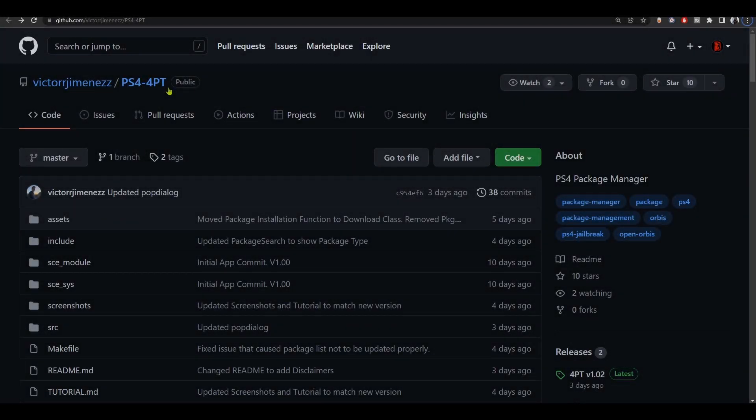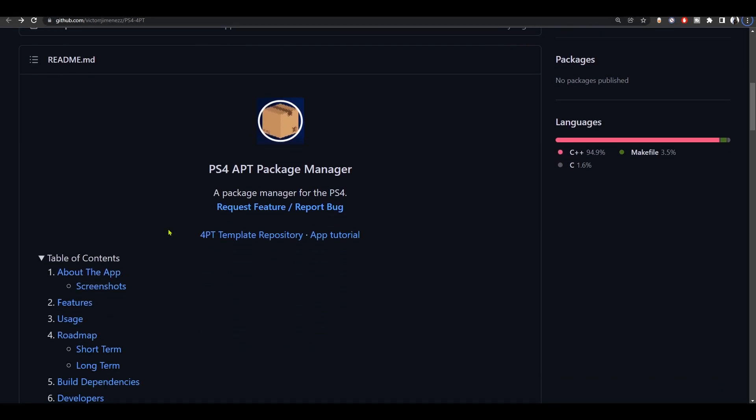What is going on everyone, BrotoSamus here and this is going to be a short and simple video about this new PS4 tool called 4PT, which was developed by Victor Jimenez. The full name of the tool is PS4 APT Package Manager.